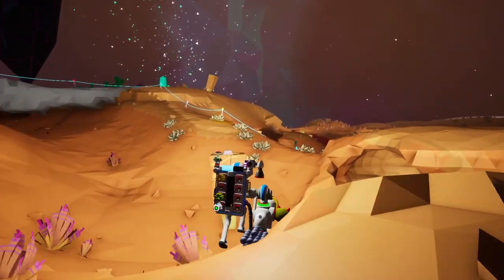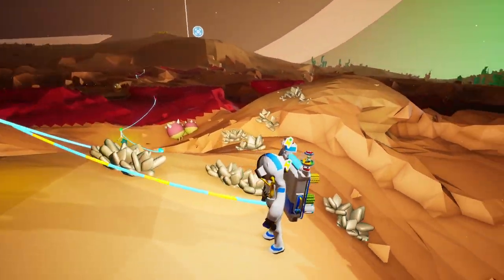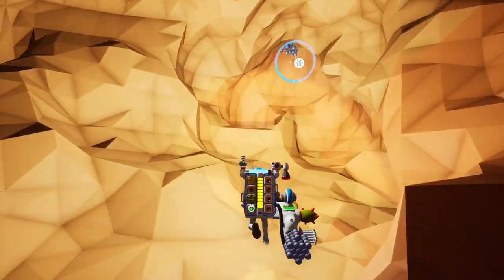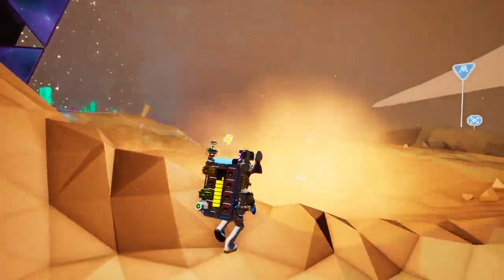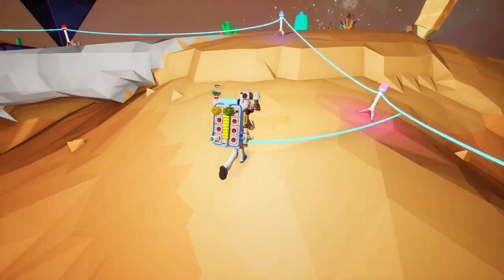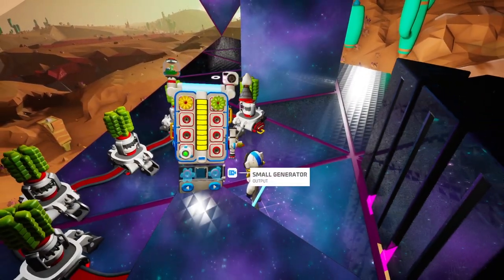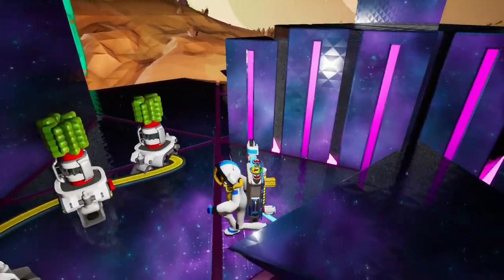Ran out of power — gotta go connect and charge. Almost there. Just need a little bit more. There we go. I am concerned that we're not seeing the shells, the Kalidor shells. We are on that planet, so we should see them around here somewhere, but they might be on an entirely different part of the planet. Last generator needed should be this one. Here we go — that's enough.